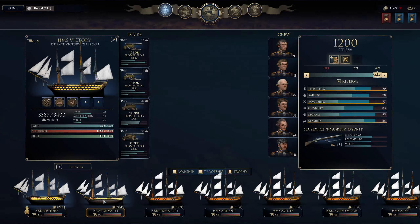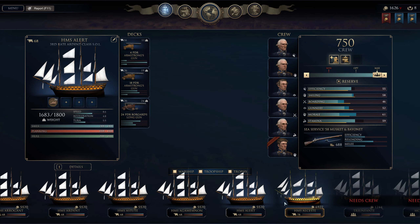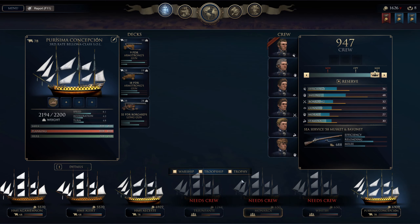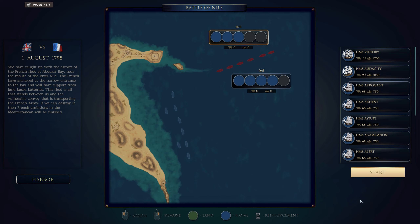Greetings, welcome back to the channel. I am Commander Tyrael and this is Ultimate Admiral Age of Sail's British Campaign. In the last episode we fought the Spanish at the Battle of Cape St. Vincent and we were awarded the HMS Victory, our first first-rate ship of the line. It was a very big upgrade — she has 112 guns and she goes really well when teamed with our other second-rate HMS Audacity as well as the seven third-rates that we have.